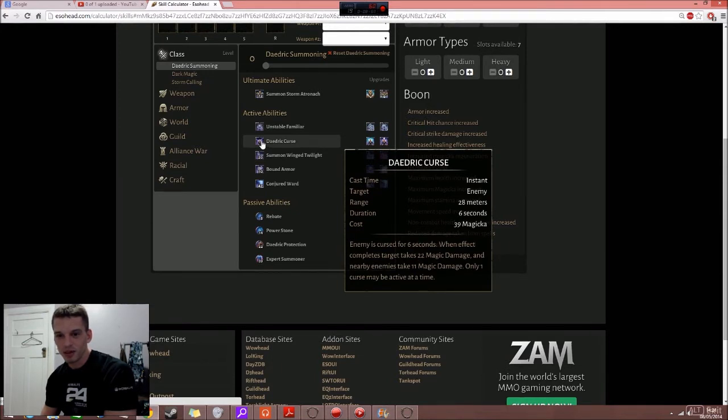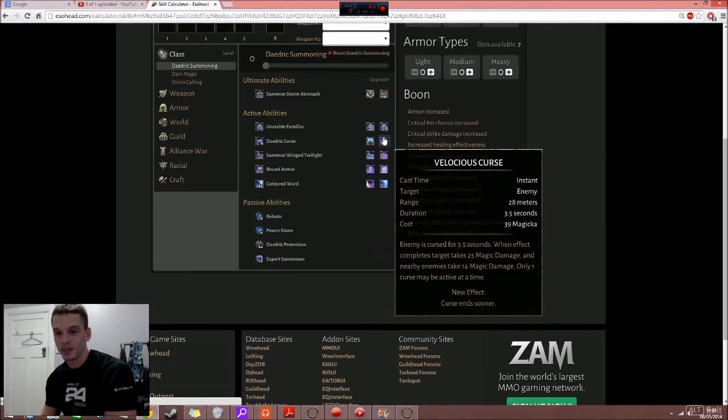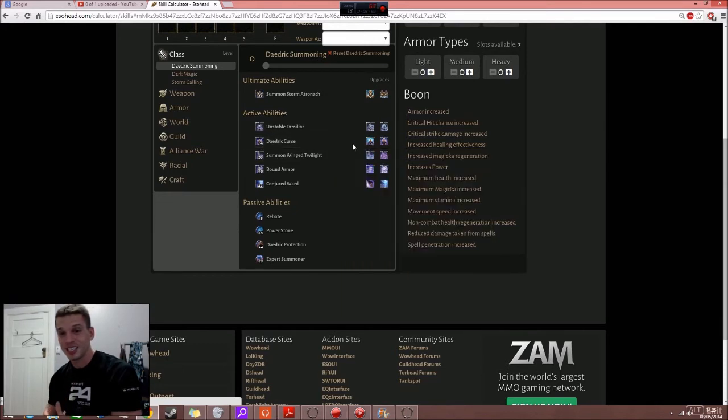Daedric Curse curses an enemy for 6 seconds — when the effect completes the target takes 22 magic damage and nearby enemies take 11 magic damage. Only one curse may be active at a time. One morph has increased radius, the other ends the curse sooner. This is just a delayed effect — you chuck it on someone and wait for the timer to finish before anything happens. That delay could mean the difference between living or dying, so it sounds really bad.